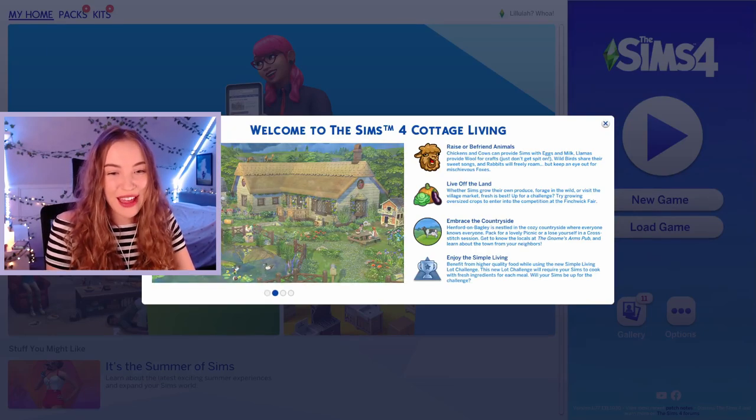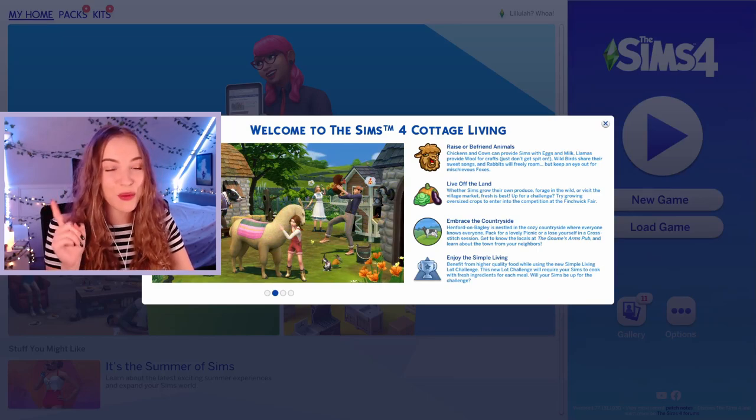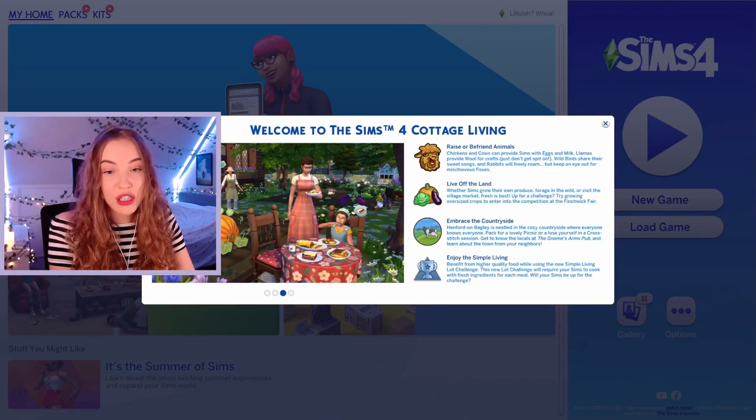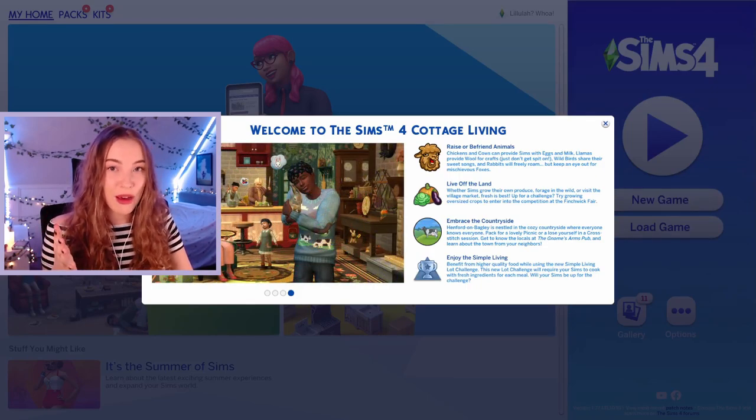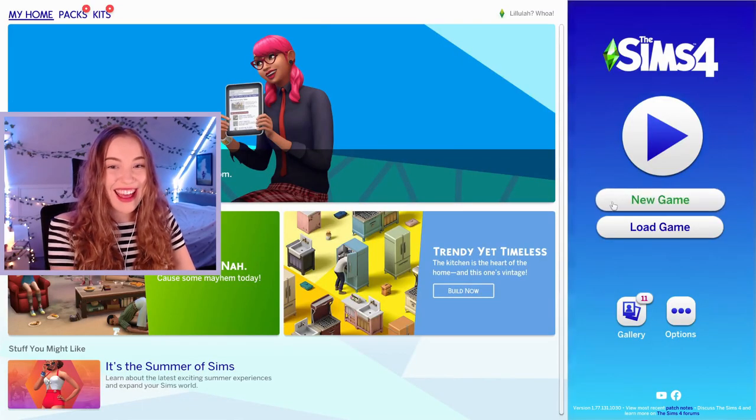Enjoy the simple living. Benefit from higher quality food while using the new simple living lot challenge — that's what we're gonna be doing. This new lot challenge will require your sims to cook with fresh ingredients for each meal. Will your sims be up for the challenge? We're up for the challenge. Lil Sim is gonna be up for the challenge. I'm really excited. Let's get straight into it — new game.